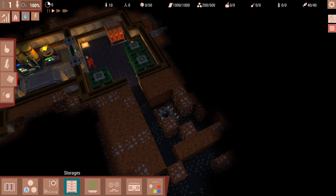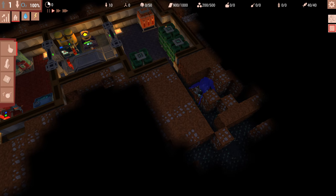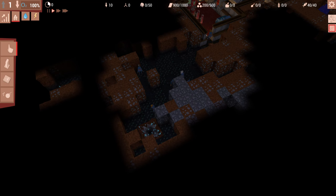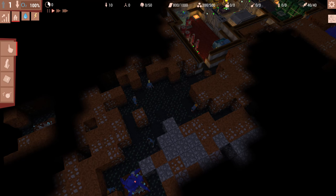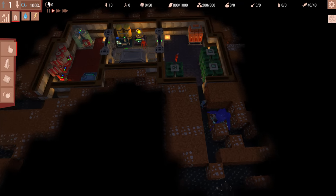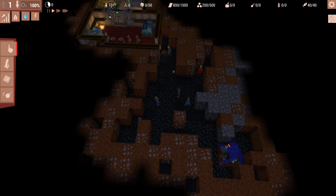Let's go to production and place a mining machine there. Blue means it's a blueprint - we need somebody to build it. One of our workers will do that, and one of the reasons I started with so many workers is so they could get this going as soon as possible. I want to get our mining going ASAP because, as I found out last time, running out of building materials is a real bummer.